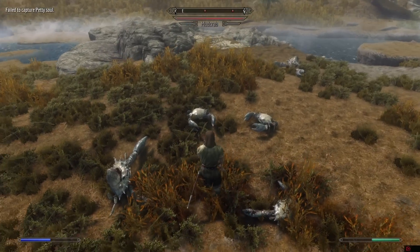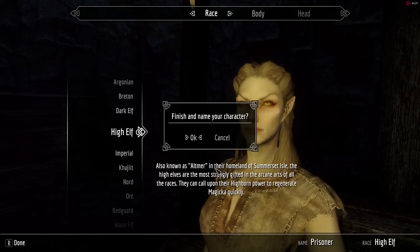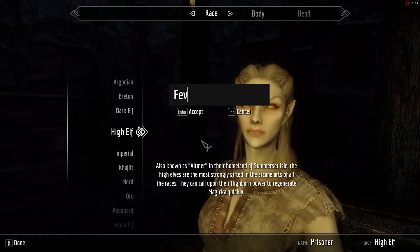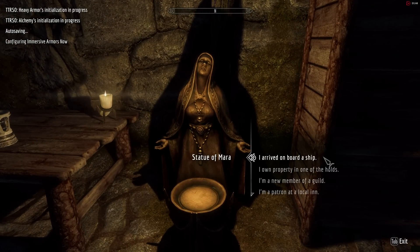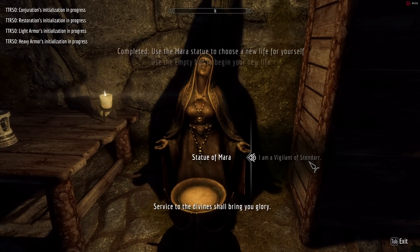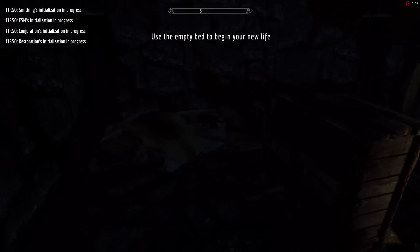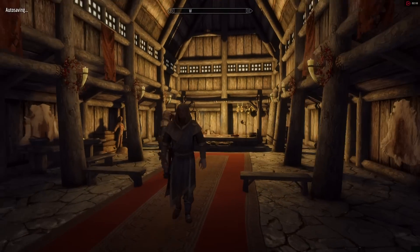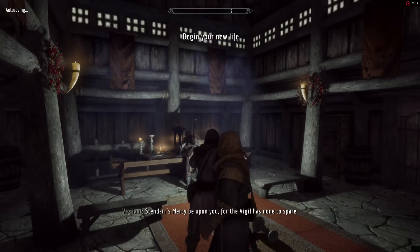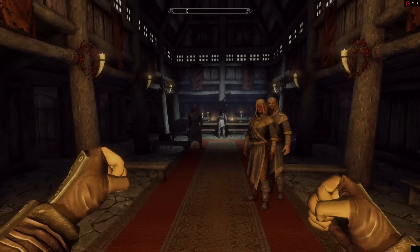The last true mod here is Alternative Start. Instead of starting with the carriage ride leading to your beheading, you are placed in a prison cell immediately in character creation. It gives mods a little time to initialize, then you can talk to a statue and choose a backstory — like being a guild member, a necromancer, a wealthy merchant, or owning a home in Riverrun. You go to sleep and wake up in a location suited to your backstory with appropriate starting gear. While great for roleplaying, it really acts as a quick start, getting you killing mudcrabs in under a minute. If you're on playthrough 106 like me, not sitting through that carriage ride again is a godsend.